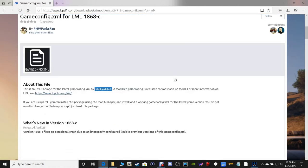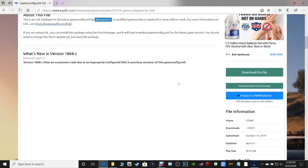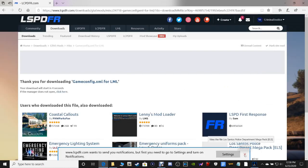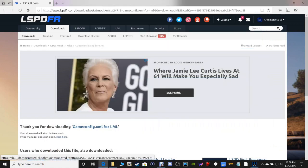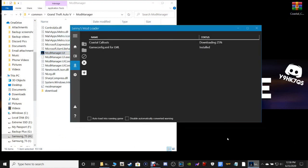Next up is the Game Config. We're going to download this one the same exact way we did the last one. So scroll down and go to Download with Mod Manager and click that. It is also now downloading. Pull up your Lenny's Mod Loader. They're downloading. So minimize your Mod Manager. Close out of the pages. And now we just wait. We have to wait on these to install before we can do anything else.